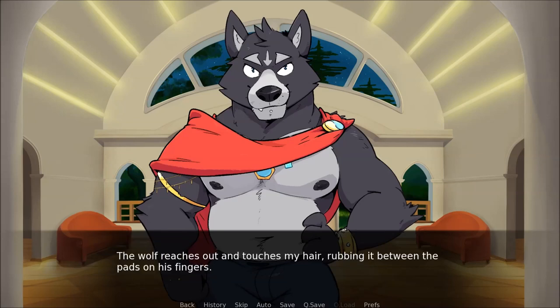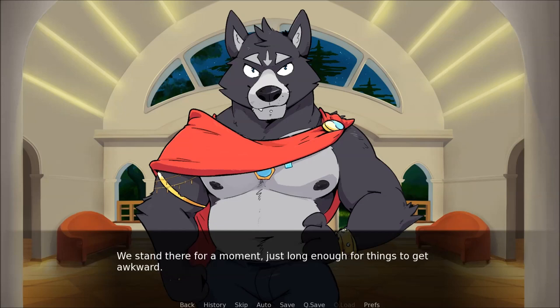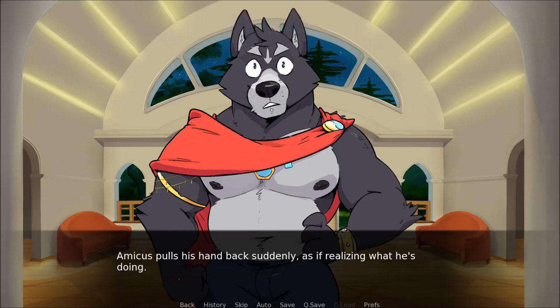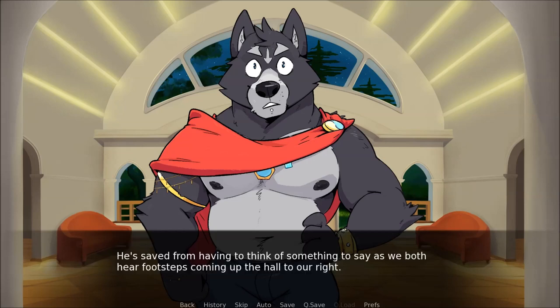The wolf reaches out and touches my hair, running it between the pads on his fingers. We've made physical contact several times over the last day. This is the first time that it really feels friendly. We stand there for a moment, just long enough for things to get awkward. Amicus pulls his hand back suddenly, as if realising what he's doing.